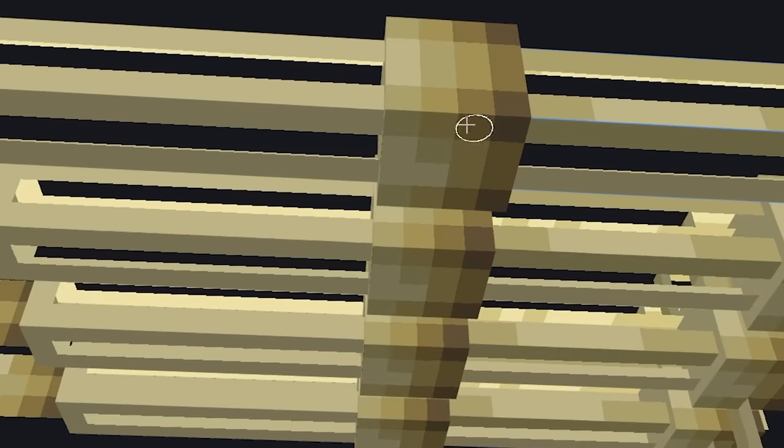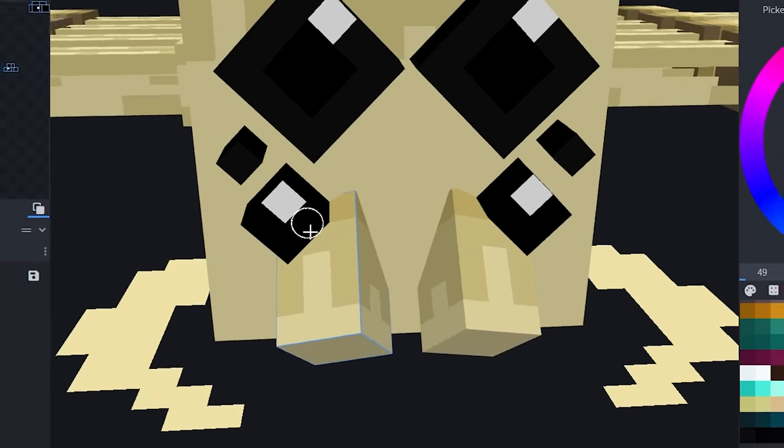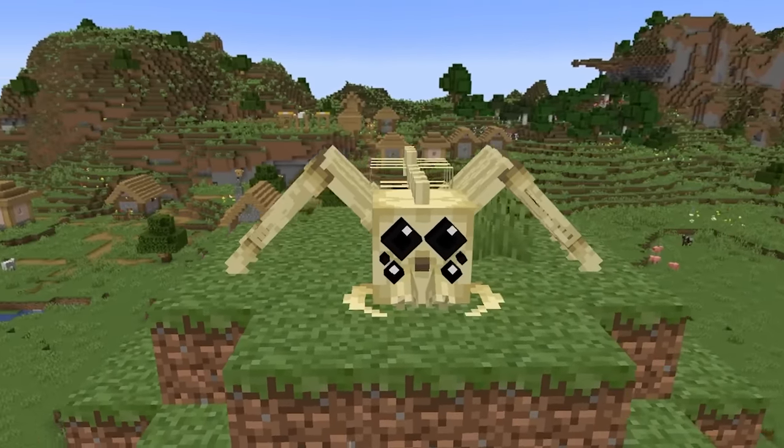To make it really look like a skeleton, I need to darken all of the joints. I also added these grippy pincers to the front of the spider. Now I just need to bend all of the legs. Oh my gosh — not to brag, but this looks incredible.